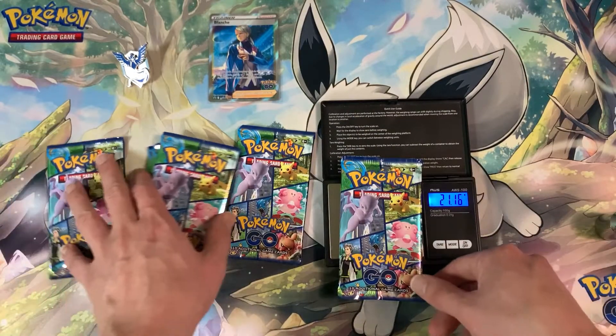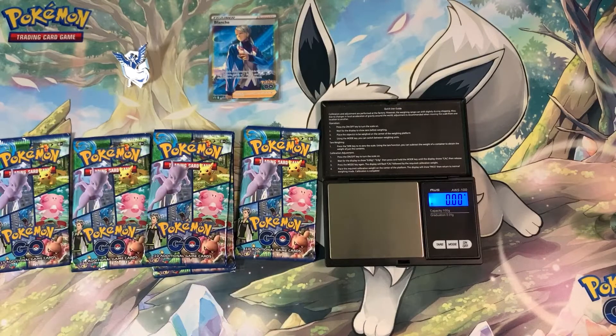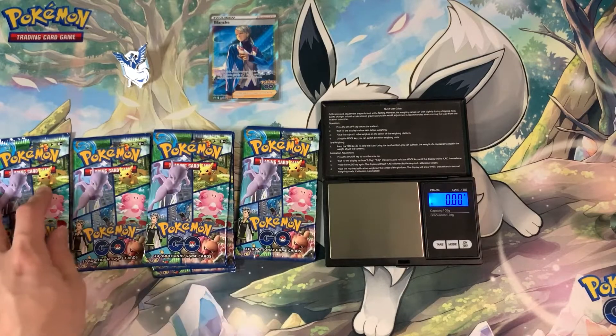These weights are all over the board. What I learned is the weights are a lot more consistent in the Elite Trainer Boxes. In the special premium collection featuring Eevee, the weights were a little bit off — same here unfortunately. So if you are going to weigh packs, I probably recommend weighing packs from an Elite Trainer Box.